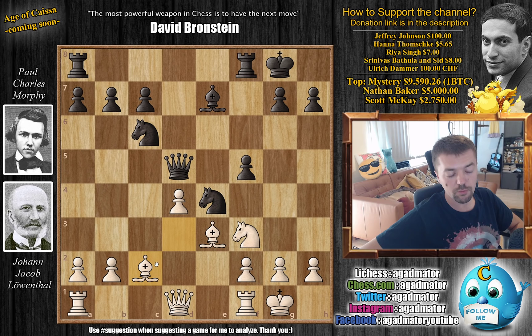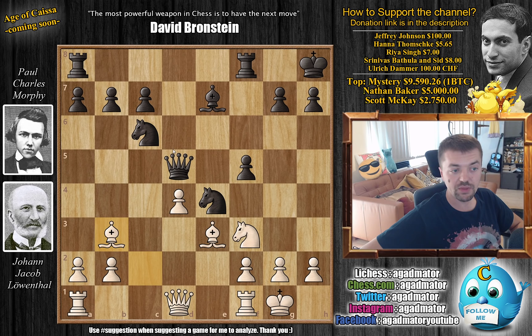Morphy loses the bishop pair and Queen captures on D5. Now Leventhal goes for Bishop to C2 with the deadly threat of going Bishop to B3, which will win Morphy's Queen. So Morphy of course reacts with King to H8, not allowing the capture. Bishop to B3, remaneuvering the Bishop, and Queen to D6. Now Leventhal grabs more space with D5.